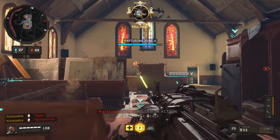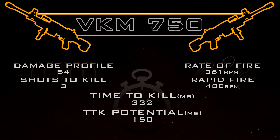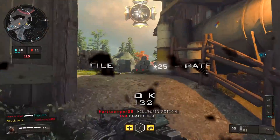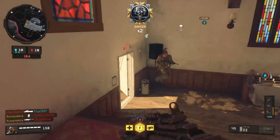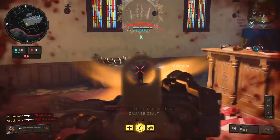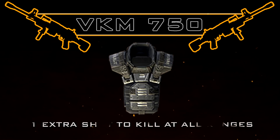Our absolute minimum time to kill potential with the VKM — with the High Caliber attachments as well as Rapid Fire — makes this one of the fastest killing guns in the game at just 150 milliseconds. So just looking at the raw damage and time to kill statistics, this gun is extremely powerful in these areas.